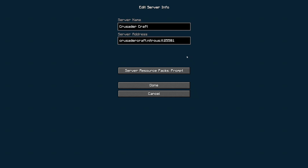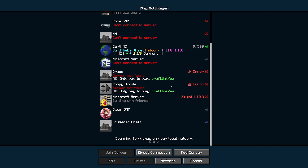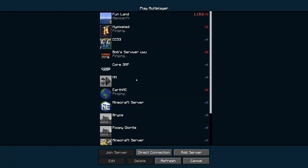Next server up is Crusader Craft — the PVE server where everybody feels unique and it's an MMORPG experience. This one is on 1.19.4, based out of the UK, seems to be vanilla PVP/PVE with factions and economy. I don't really know what to expect. I haven't gotten a ping back yet. Wait — is this server down? This server is down. Oh my god. So it just doesn't exist.